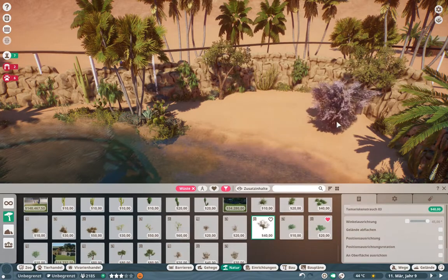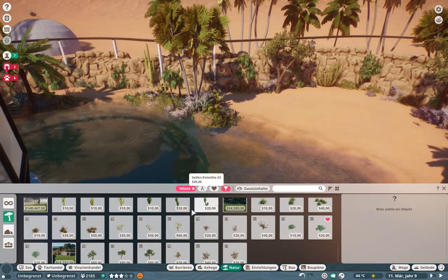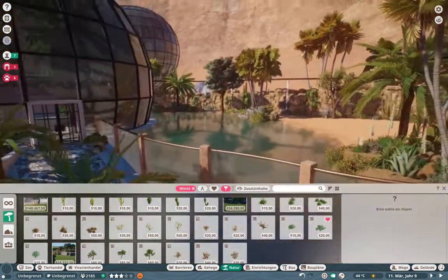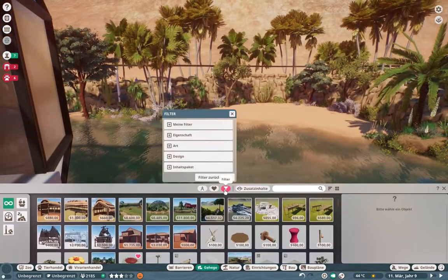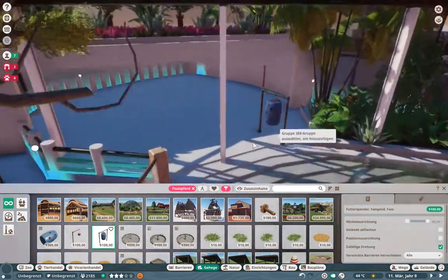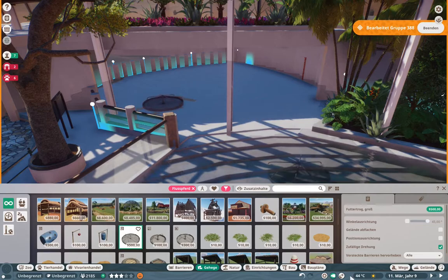I cut a lot of it out here, so you see I put down a lot of the plants - some more bushes and shrubbery to give it a little bit more color variation. One more tree and I guess we're good to go. It looks like a nice habitat - it almost has a little bit of a beachy vibe.